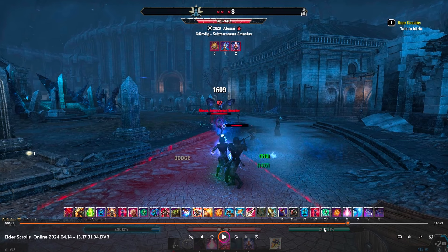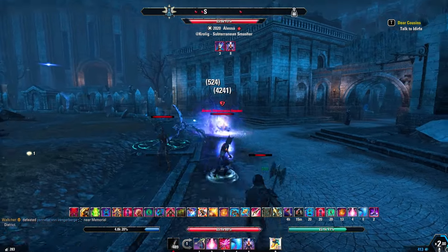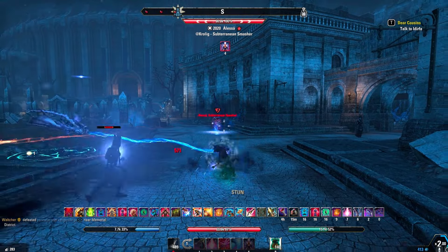The recovery on my build is not the best — it's okay, not the greatest. I have around 800 and 600 of Magicka and Stamina recovery respectively. To cover up this deficiency, I have both a Magicka spammable and a Stamina spammable so that I do not run into resource sustain issues.